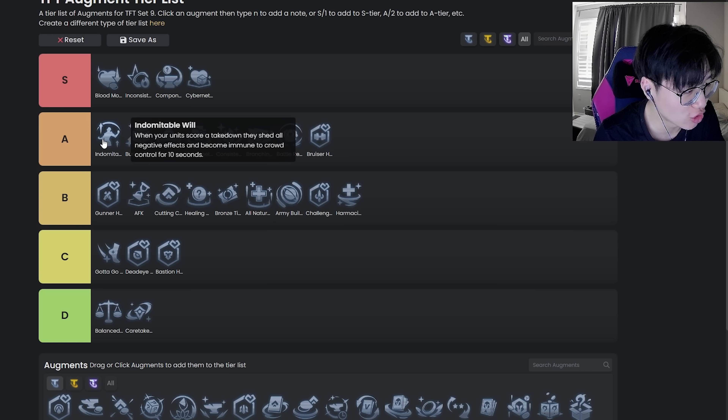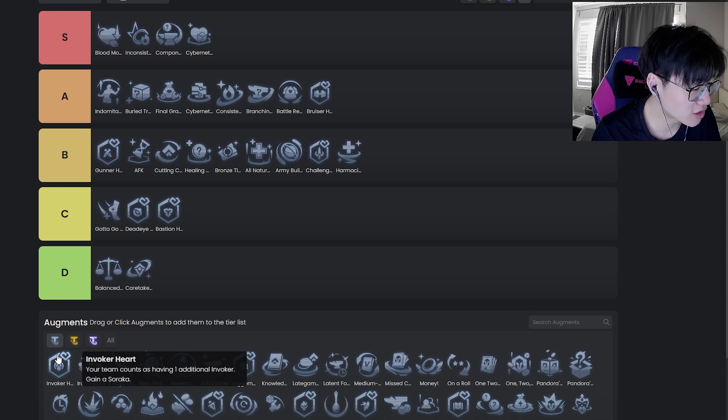Indomitable Will is straight up horrible early game but really strong late game. I want to put it top of A tier because the high end of this augment is so so strong. Shedding all negative effects means you actually shed anti-heal. There are cases where your units are really reliant on anti-heal — you shed it and the enemy team can't even play the game anymore. Like if someone runs Morello on Lissandra, she casts once but once you shed it, Lissandra's not casting a second time.